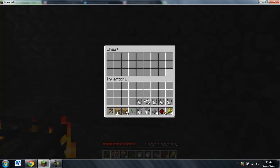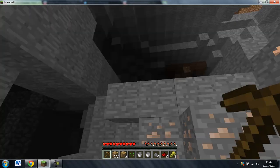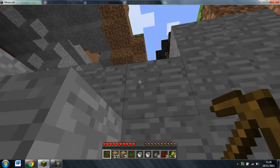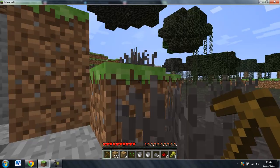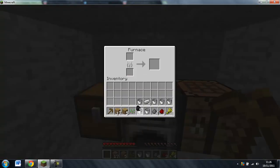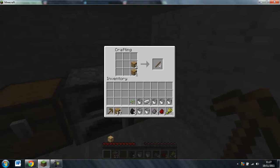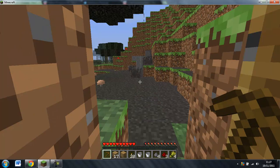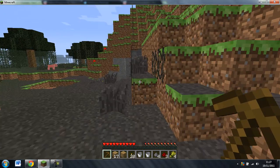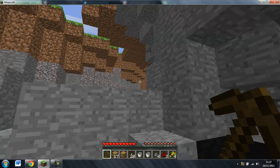I'm just going to pick up all this stuff and then go back to my home and make some torches. Let's make some sticks and torches — there we go, I've got 20 torches now. What I'm going to do so that later on in the game nothing can get out of there, I'm going to seal this off and mark it with some torches so that I know exactly where it was.